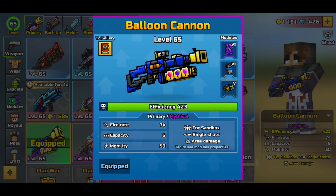Immediately looking at the stats of this weapon, it does have a fire rate of 74, a capacity of 6, and a mobility of 50 — pretty slow mobility. It does have the average efficiency of a level 65 mythical weapon. It is four sandbox, has single shots, and it is area damage, although the area damage does seem to be pretty weak. It's very, very hard to use this gun.